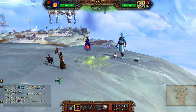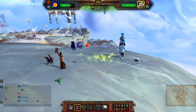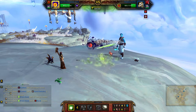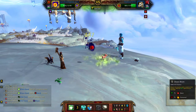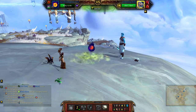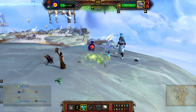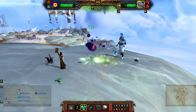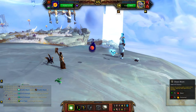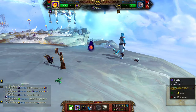Use Eye Blast — this makes you faster. Chaos Beam. Chaos Beam again. Now let's hit Life Exchange. Chaos Beam. Eye Blast.